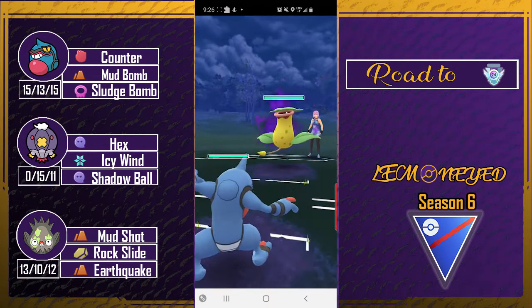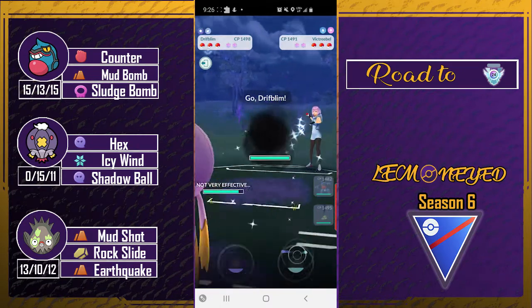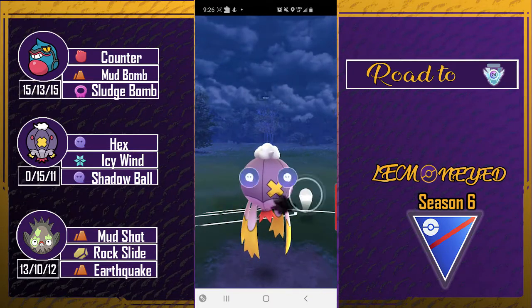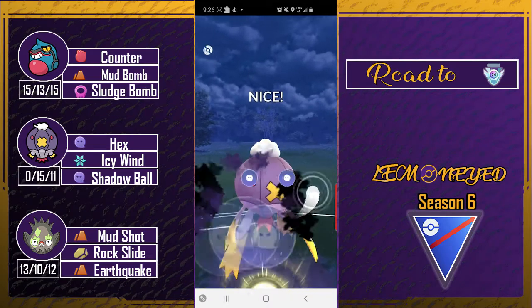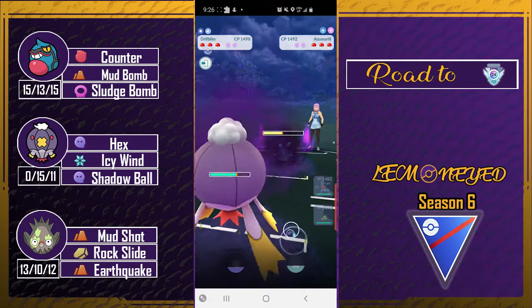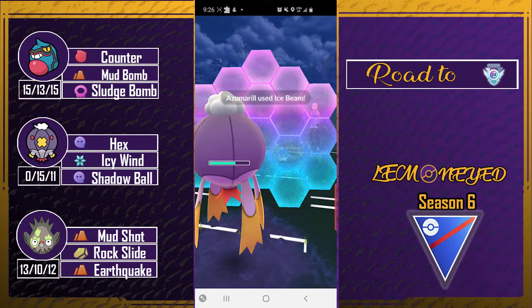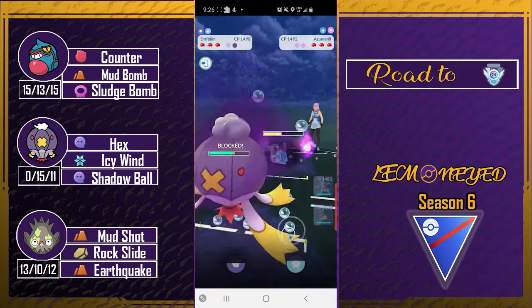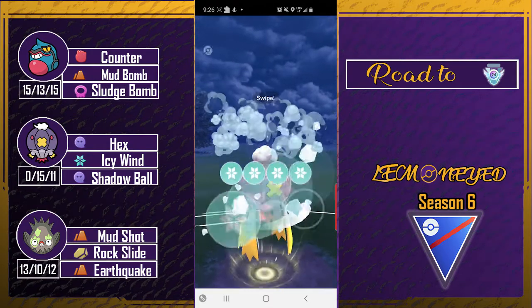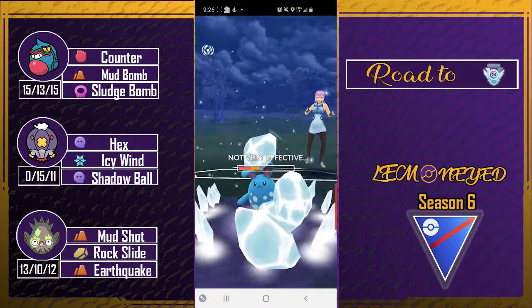Now onto the next one against Anna 94. Toxicroak into another Victreebel — I've had like two or three sets now where there are just shadow Pokémon everywhere. I don't like shadows although I want to use shadow Pokémon in the future — they cost a lot of stardust. I was able to land the shadow ball which is great, and at this point I'm just gonna bait with the ice wind and they decide not to shield, which is a smart play for them.